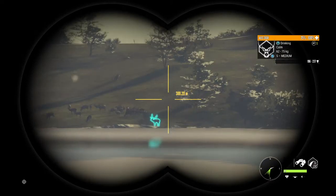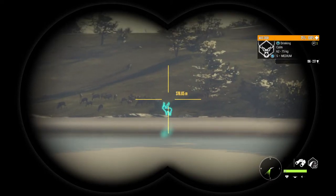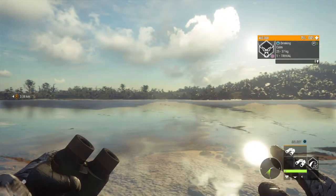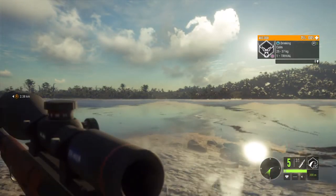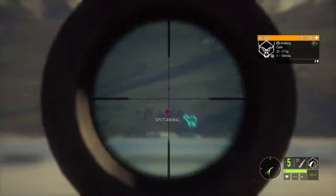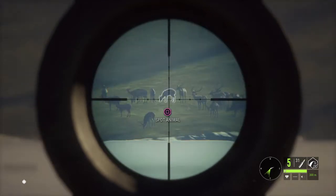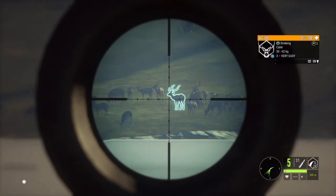That looks like a big one - oh that's a level 5. I'm going to scout around to see. Looks like there's some big antlers back there. I'm going to get the binoculars out just to see if I can see any other things. I don't think that's a diamond or a level 5, but that's got potential.